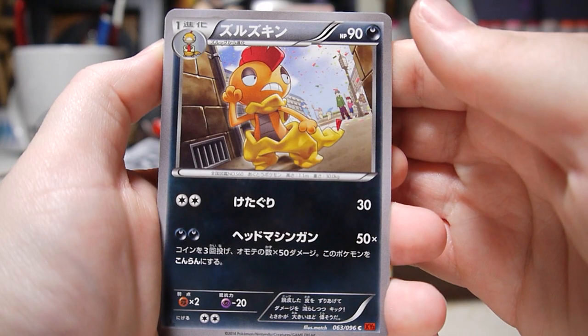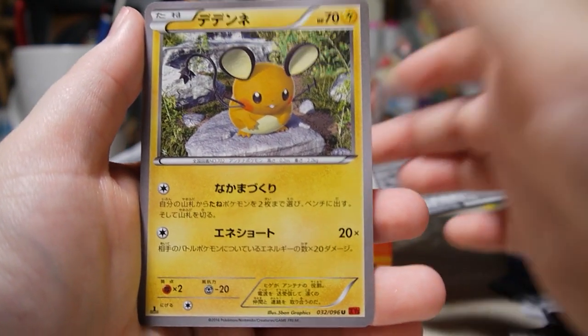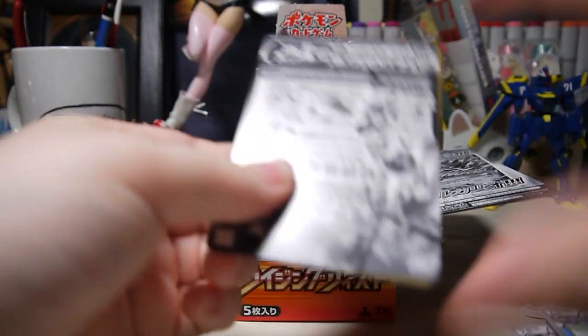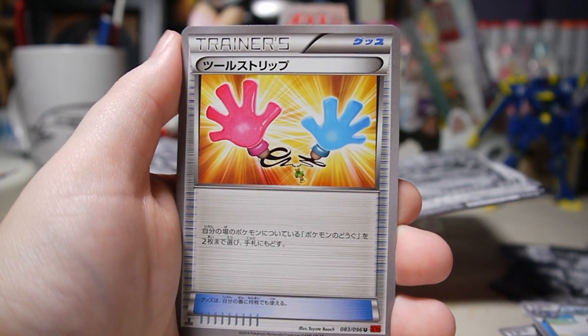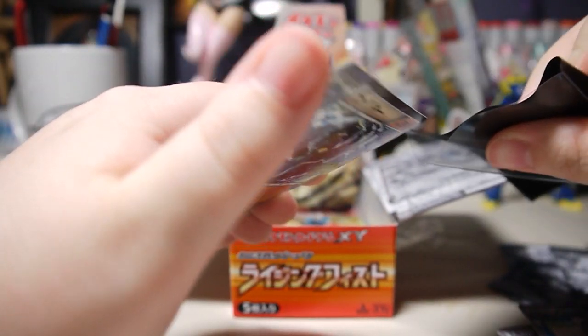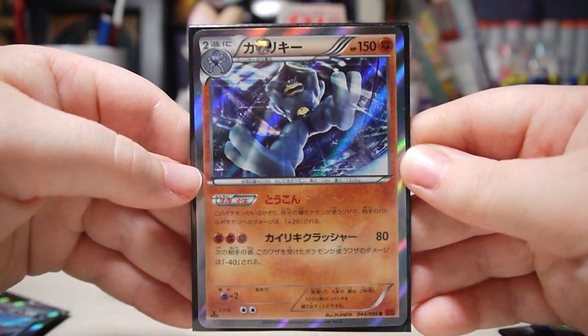This one must be Scrafty. I missed a lot of the Black and White Pokemon — I never played the game. We have Gothita, Machop, Politoed, and Dedenne — Pikachu ripoff. Another fairy type, Klefki. Hitmonlee, Noibat, a Tool Stripper card — kind of a silly card — and a Machamp holo. Awesome! Super rad.